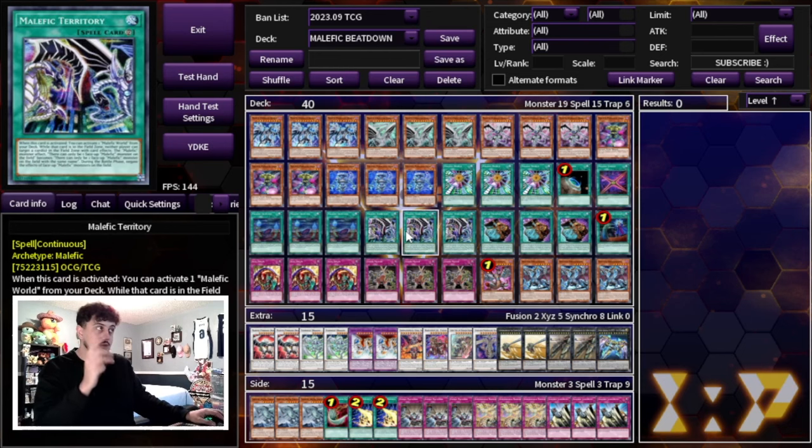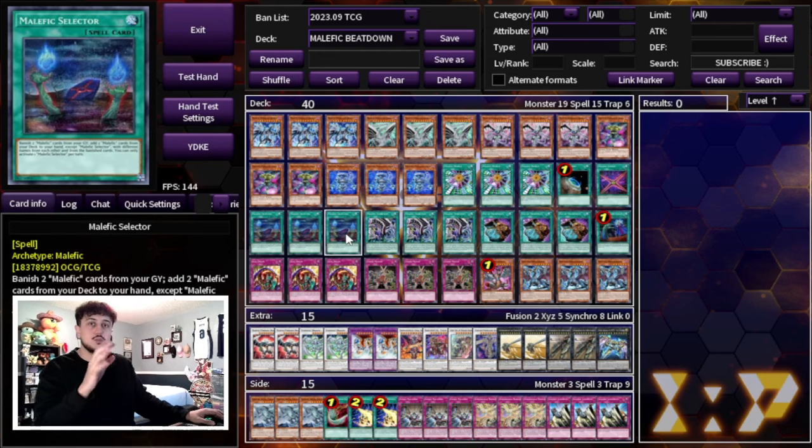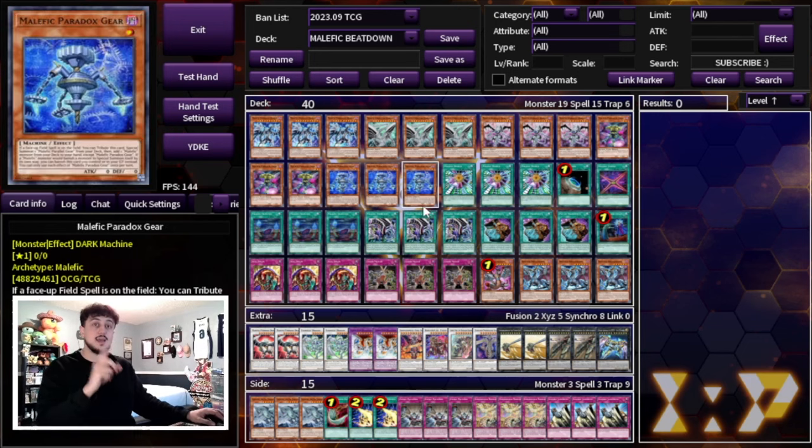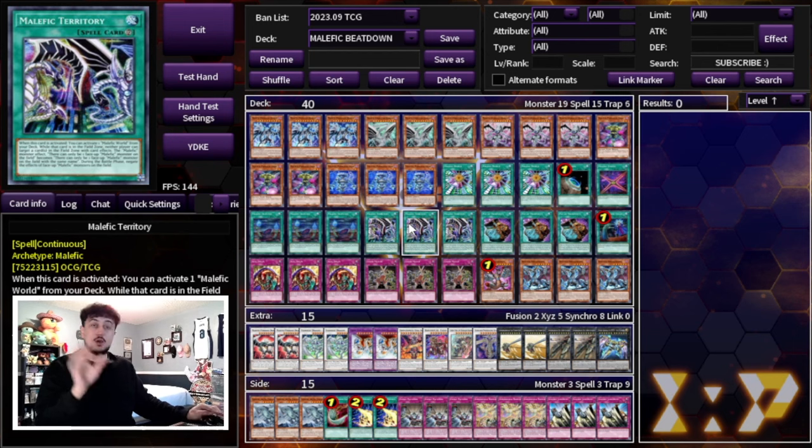We're playing three Malefic Selector, which lets you banish to add two cards — very important for consistency. The most important spell card though is Malefic Territory, and that's why we max out at three. The first thing Territory does is activate a Malefic World from your deck as soon as you activate it, getting you to your field spell immediately, which is the most critical thing for this deck.